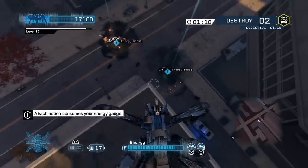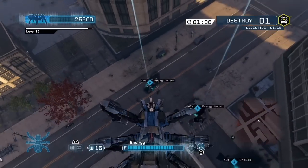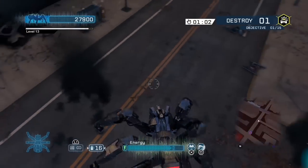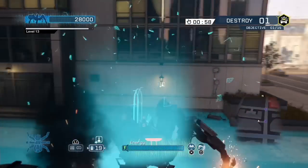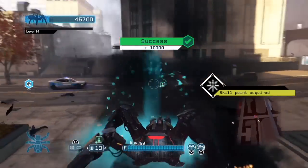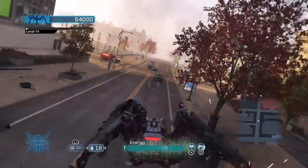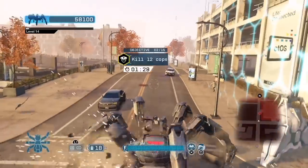To change your weapon you just hit L1 — it changes and cycles down. Every time you blow up a cop car you get these little power-ups. There are two power-ups: an energy boost to increase your energy, and ammo shells. You only get 19 shells per clip; picking up shells replenishes them back to 19, so if you're at zero you get 19 back.